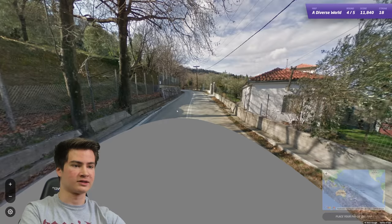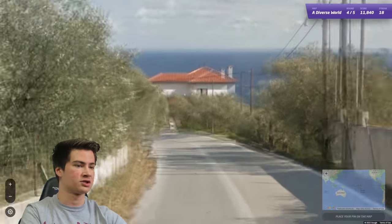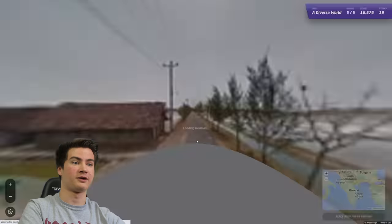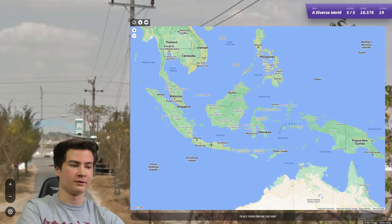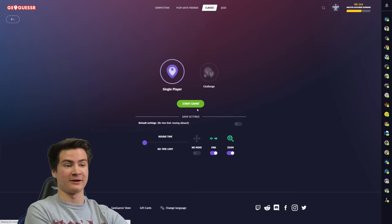Round 19 looks like Greece first thought - we got the double white lines, very Mediterranean Greek architecture as well. And do we have the language? We do have Greek language. Perfect, so we are there for sure. Round 20 looks like Indonesia immediately - we do have the flag as well. So there we go. That's 20 done, we're doing better this time. We made it past our streak from before, so let's keep on moving.